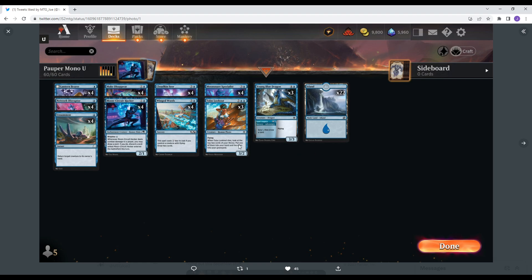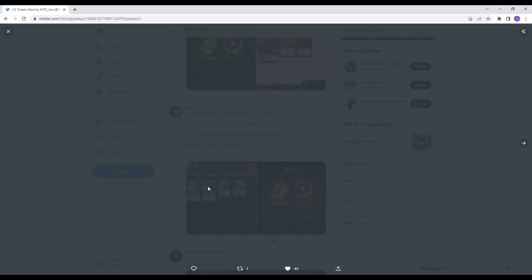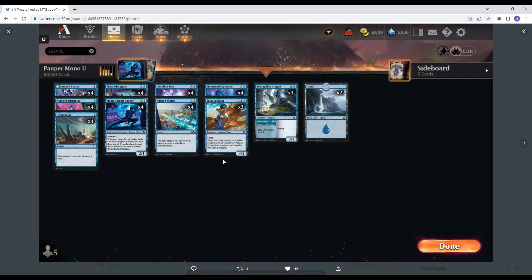This is a mono blue kind of tempo list. I'm not going to go detailed into each card — this is just a quick overview of some deck lists and ideas you can put in. JS2, who's a very good player, got 7 wins with this mono blue ninja tempo deck. My buddy copied this one and also got 7 wins, so this one seems like a good one.